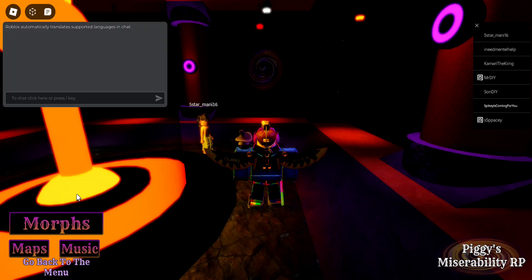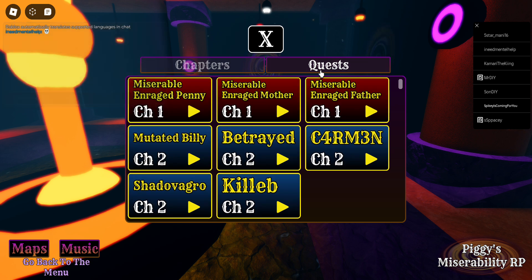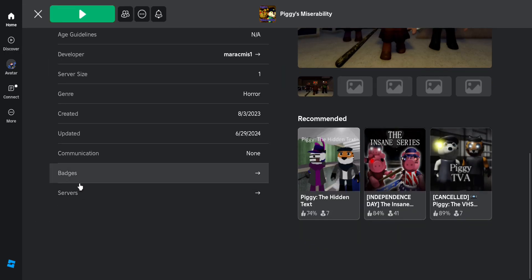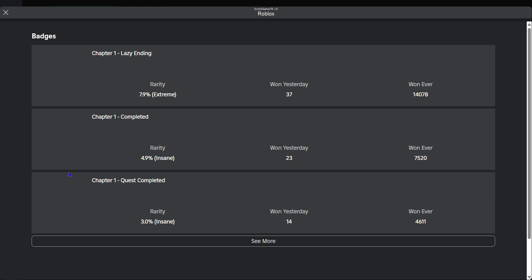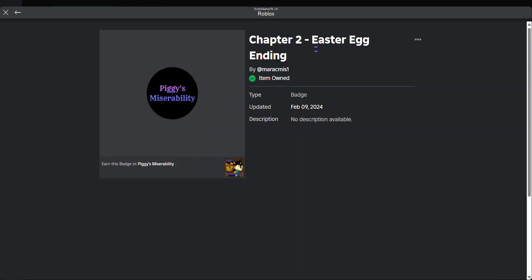So yeah, once you look in your morphs, you do not get anything for doing this ending, but you do get a badge. So we can check in our badges — you are supposed to get this badge: Chapter Two Easter Egg Ending. Item owned. As you see, I've already got this ending for the second time, so that is why I already have it.